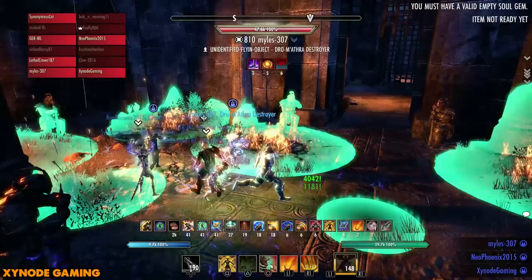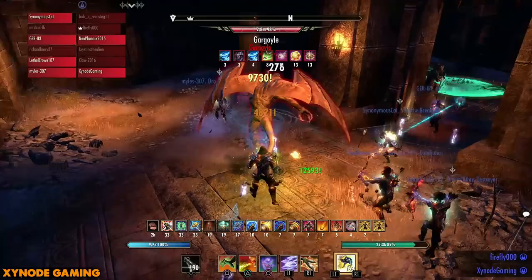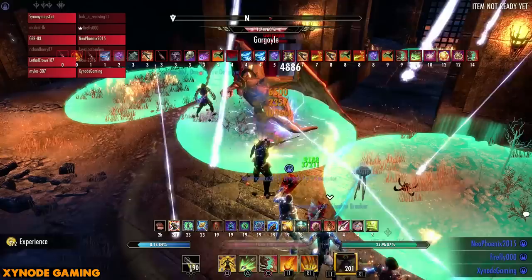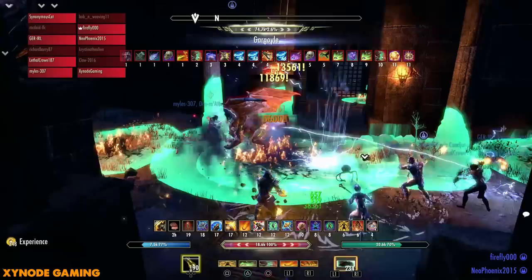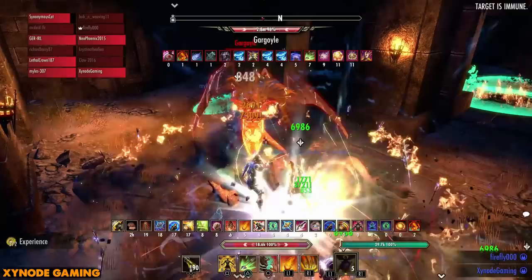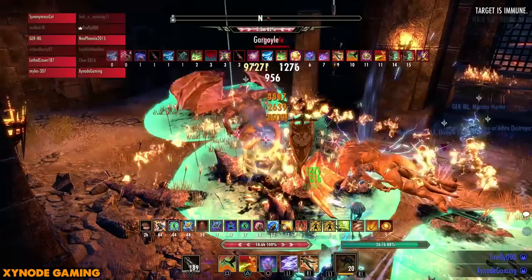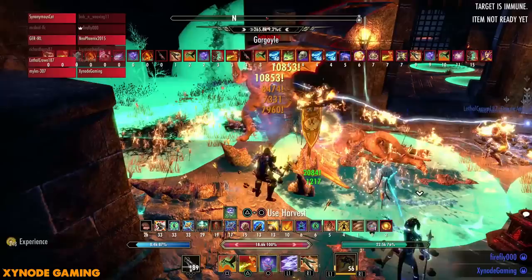As soon as the gate is open, go in together with the tank first — you'll be greeted by a gargoyle. The tank turns it away from the group; it does light attacks then breathes in the direction of whoever has aggro, turning them to stone — they need to break free. After two breaths it slams the ground and anyone inside will die. After the second breath, if it's not dead get out and range it until it finishes. A second gargoyle follows with the same rules — two breaths then slam.